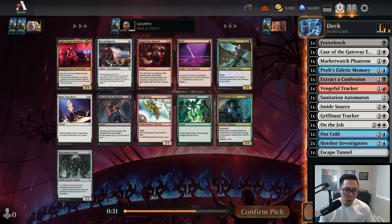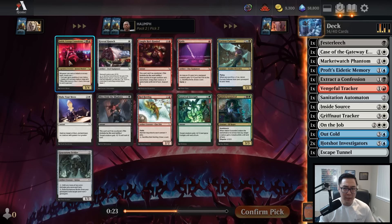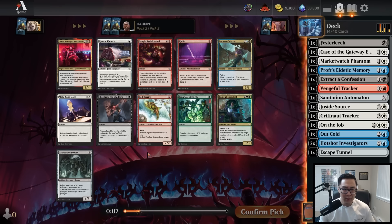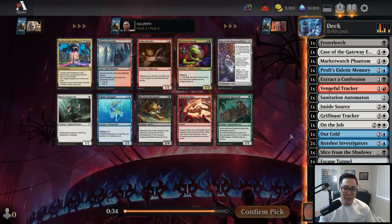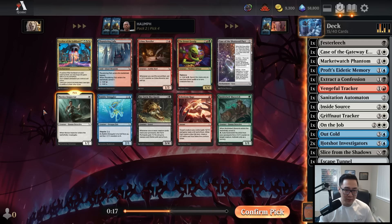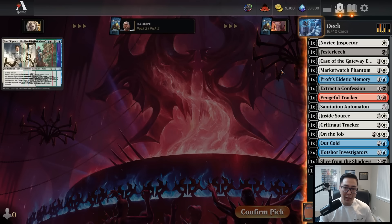Not seeing white again — no white cards. There's Slice from the Shadows and Judith, Carnage Connoisseur. Judith can be really good but you need a good number of spells. Slice from the Shadows is more splashable. I'll take Slice from the Shadows and figure things out later. This pack is going horribly. We didn't even pass any white cards. But I'm really happy to pick up Novice Inspector — this is probably the best common in the set. It looks unassuming but it does everything you want: in most archetypes it's a detective and it gives you a clue token, great value for one mana.